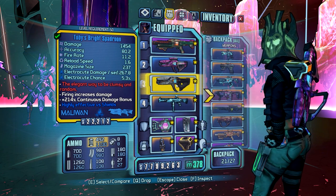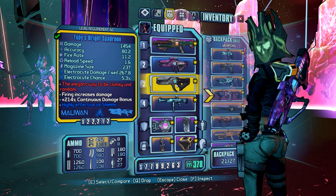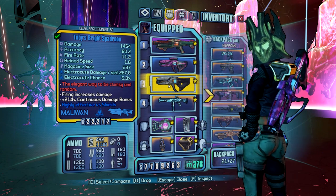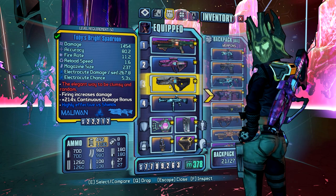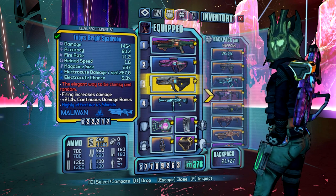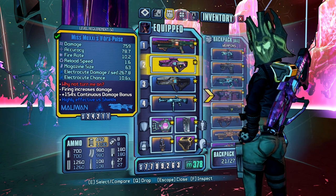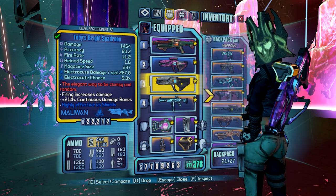Our third weapon is Toby's Bright Spadroon, the lightsaber gun from Vorago Solitude. It's from the Star Wars reference quest where you escort bots over to Toby. This weapon is going to be our highest damage output gun versus shields, so we're going to use it as much as we can. In situations where we need to do shield damage but can't get into melee range, Moxxi's Vibrapulse is the answer. In a way these two weapons are kind of interchangeable — one is a long-range version and one is higher damage.